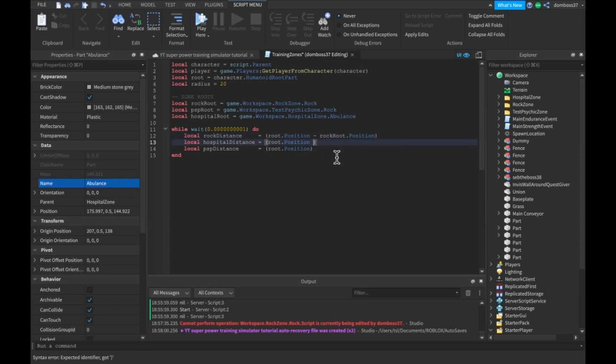The last thing we need to do for each of these distance calculations is add .Magnitude at the end — we covered magnitude last video, so go check that out if you missed it. Now we have the distances from each zone for all of them.